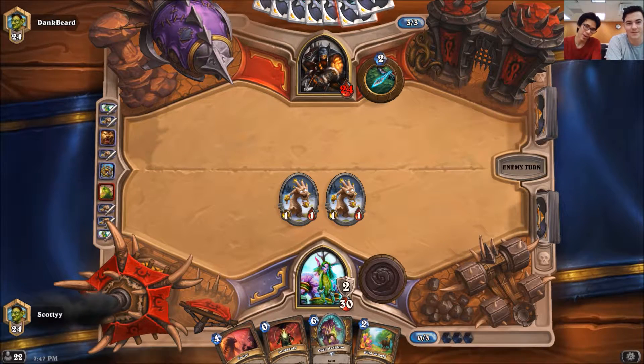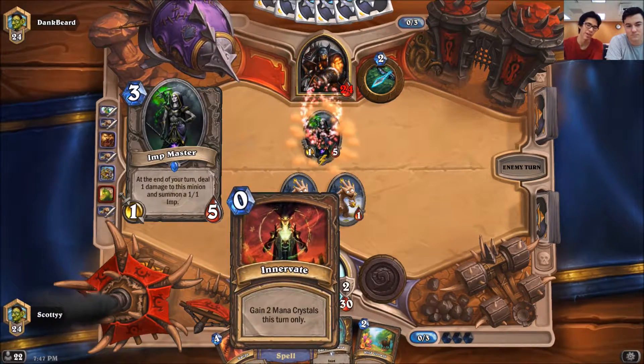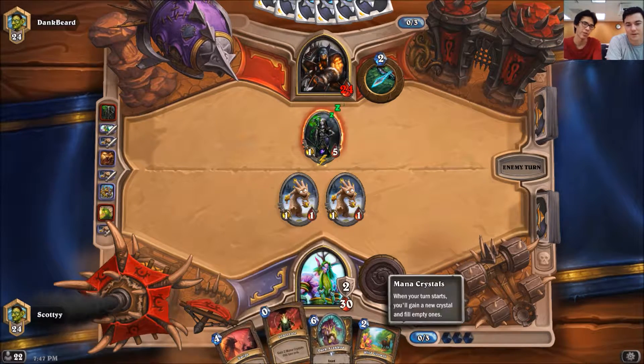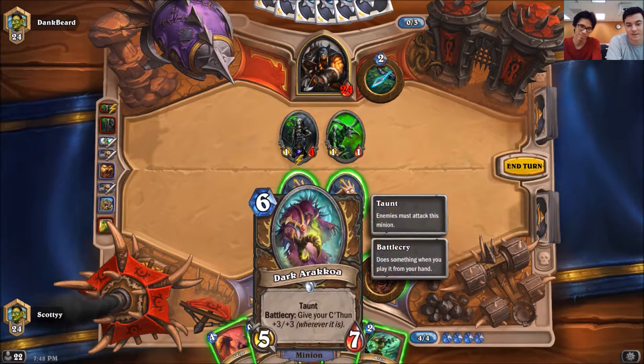With this hand, turn 4 — you look at Innervate. So Innervate, you always consider once you have it in hand. You have 2 mana crystals, so you add 2 to your max mana — you have like 6 possible. And that card in your hand costs 6 mana, so we should probably use that and drop that down.